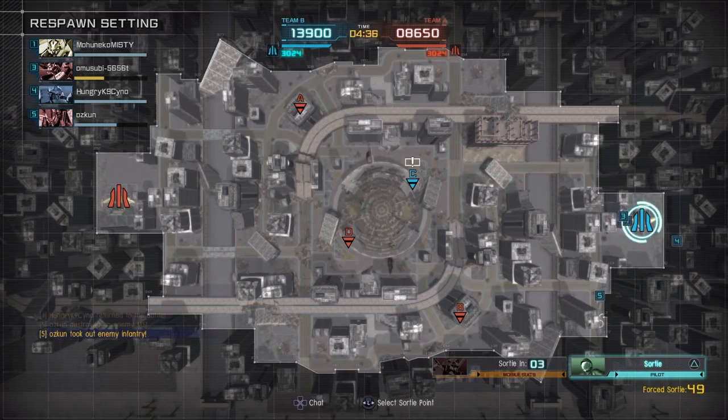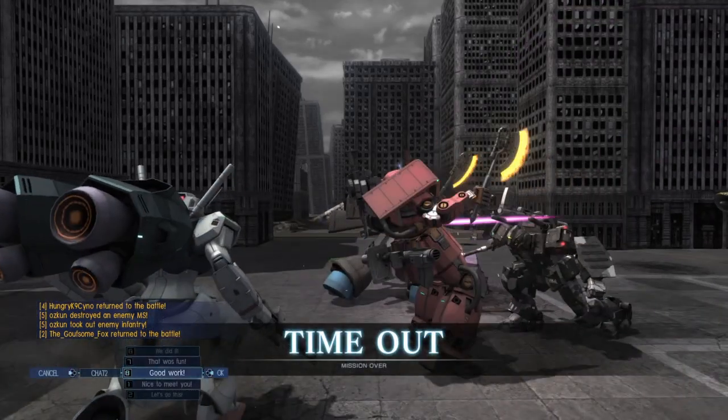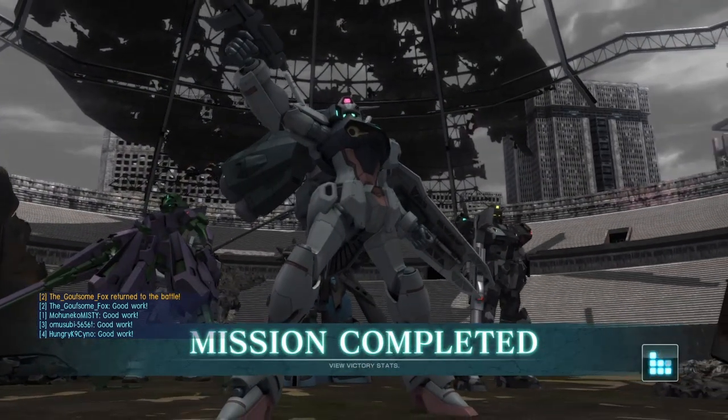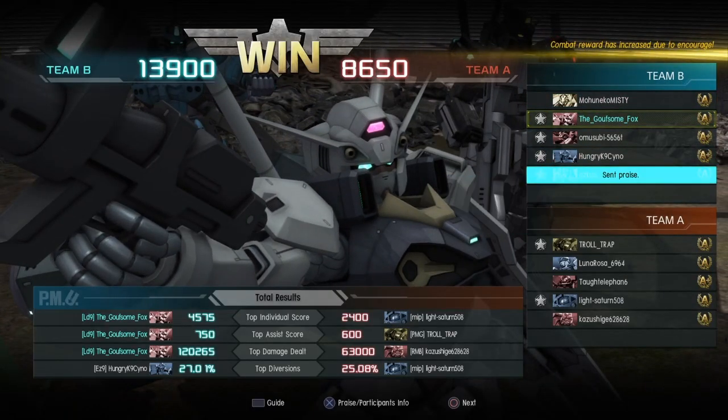You do have a pretty standard kit with the Beam Rifle, Vulcans, two Beam Sabers, and the Heavy Attack — overall a really nice suit. And that's going to be a timeout — mission over. Let's see how we did with this match here with the Engage Zero Booster Type. And that's going to be a win for us!